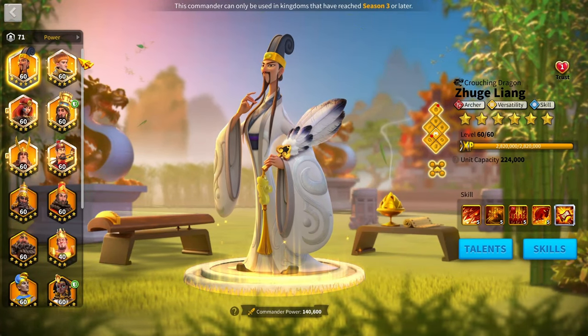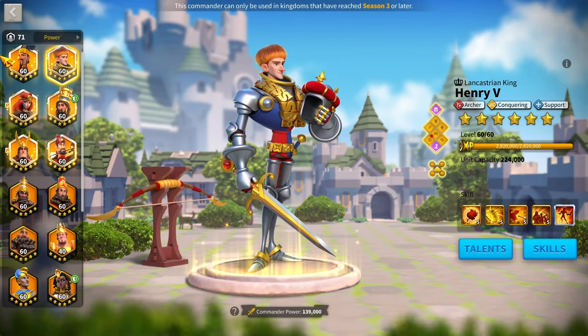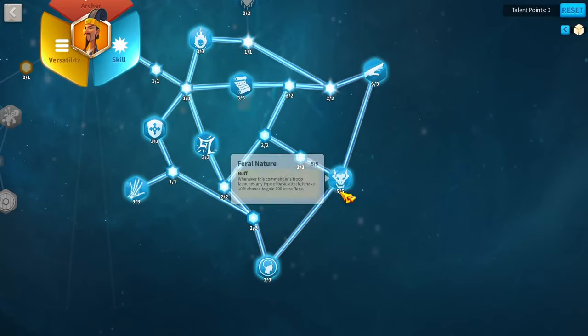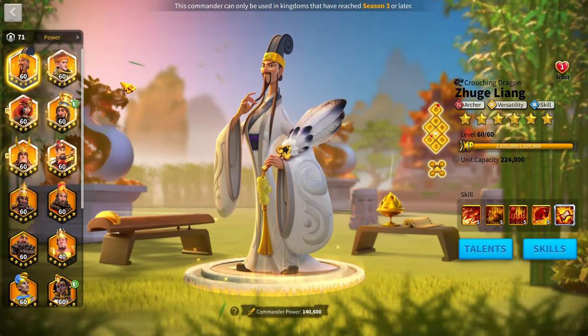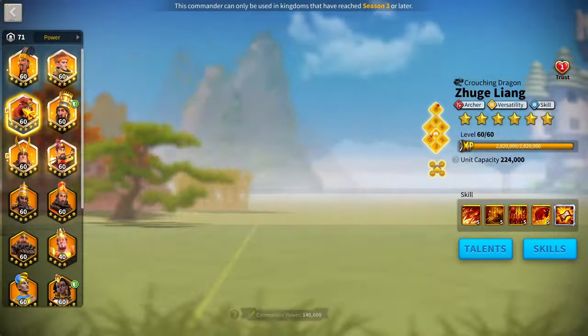Use Zulang as primary here, because while Henry is scary as a primary, he's not as good for initial rage cycles. The skill tree sits on Zulang. Running Zulang and Henry together is a really solid combination.